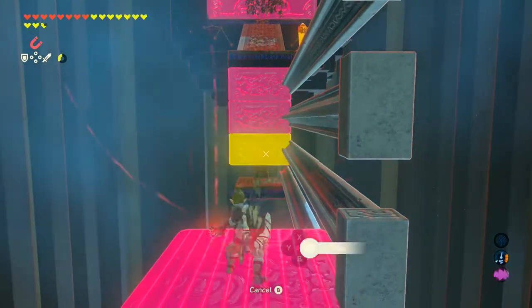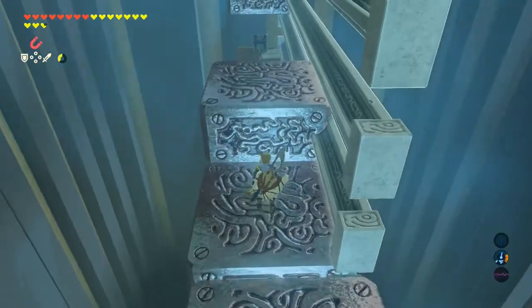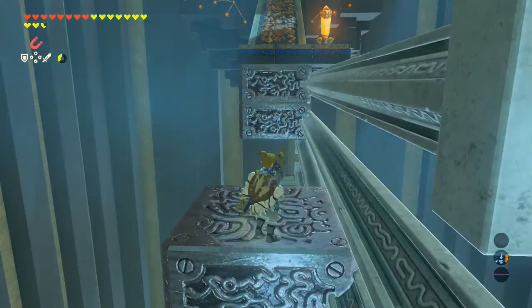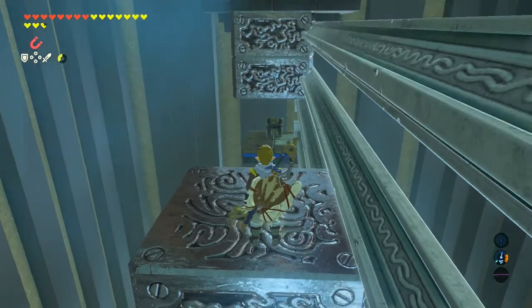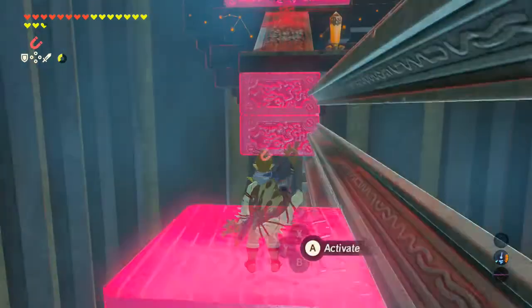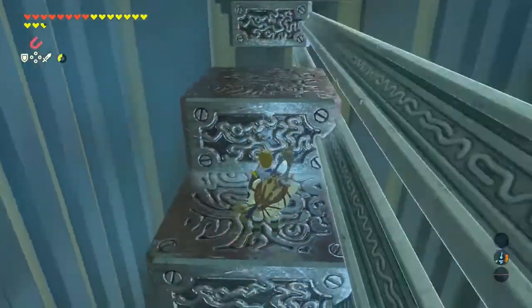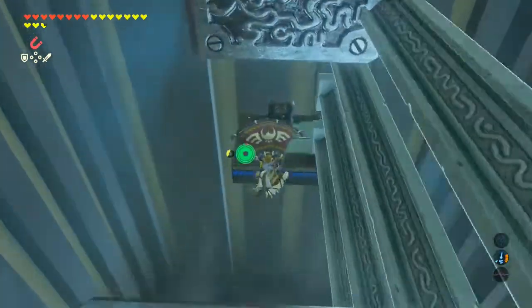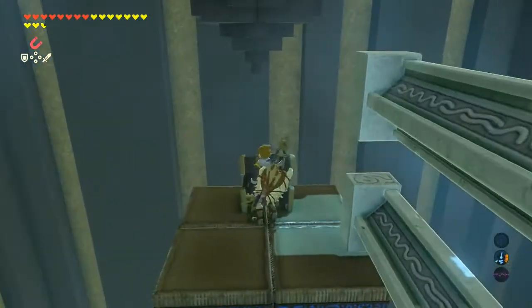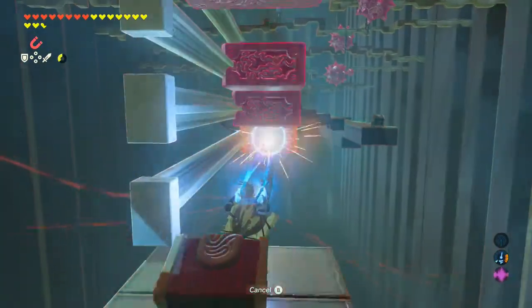Now, guys, you see there's a chest under there — I'm gonna show you how to get that. We're gonna make these into some stairs, which is pretty cool. Once we're about here, we just jump and glide right to there. We get the chest — I don't remember what was in here, guys, I'm sorry, it's been a while.